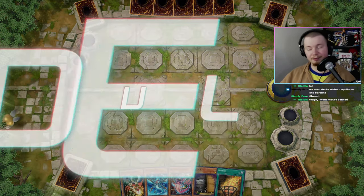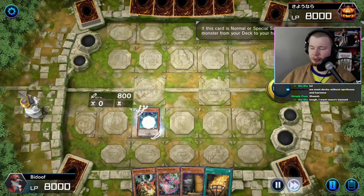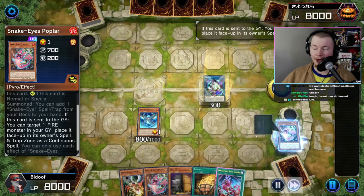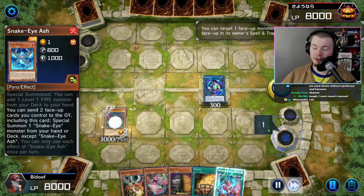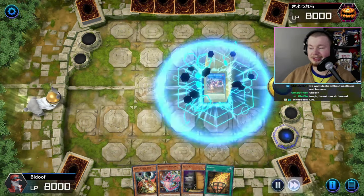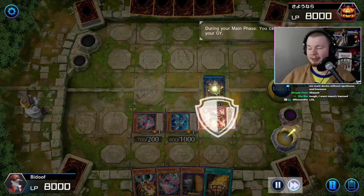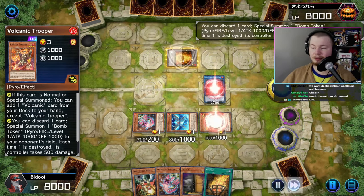Snake Eye Ash searches Poplar. Poplar triggers from hand, special summons itself, searches The Original. Link away Poplar to make Linkeribo, put Poplar in the back row. Activate Snake Eye Ash to summon Flamberge, Flamberge effect brings back Poplar from the back row, activate Original Sinful Spoils to summon Rimfire, go into Promethean Princess Bestower of Flames. Trigger Flamberge and Rimfire — Rimfire sends a Volcanic Trooper to grave, summon two from grave with Flamberge.